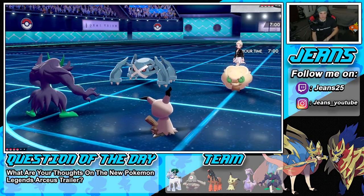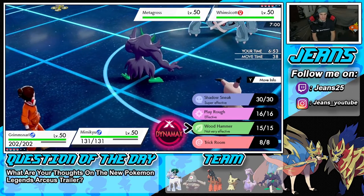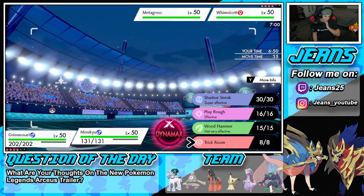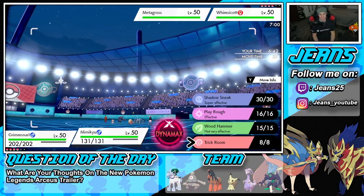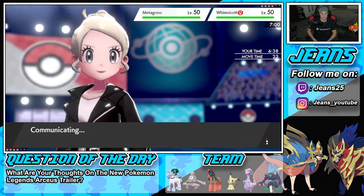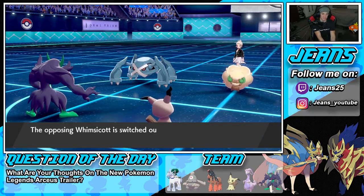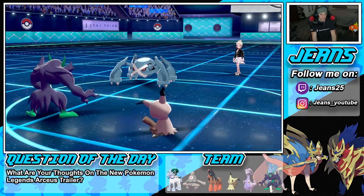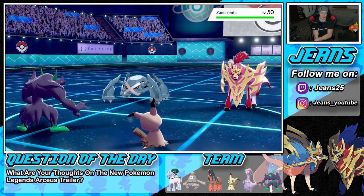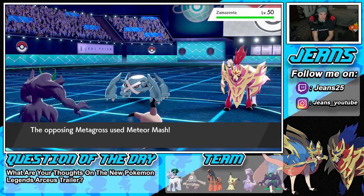Whimsicott gets Faked Out so it can't Taunt, and none of these Pokemon learn Trick Room so he can't counter us. He does have a Jackpot item on Metagross — it's going to swap out for free. Meteor Mash flies through and targets Mimikyu. Trick Room is out! We came to play today. I set up some screens to get rolling from there. I do need Mimikyu to proc Weakness Policy, so I'm debating whether to stay in or bring in Mudsdale.